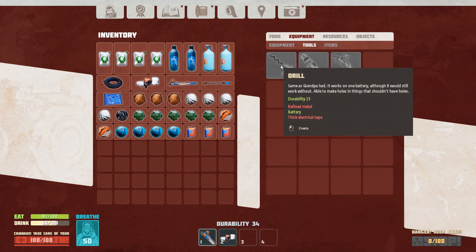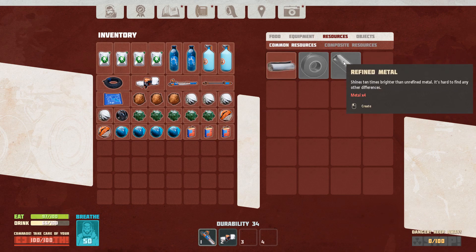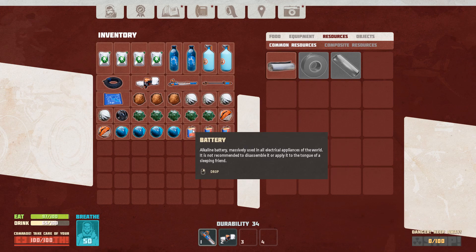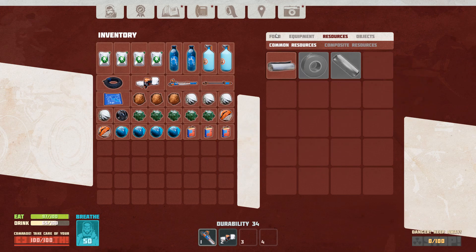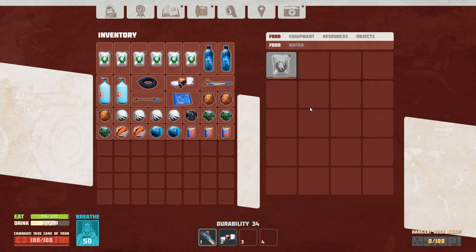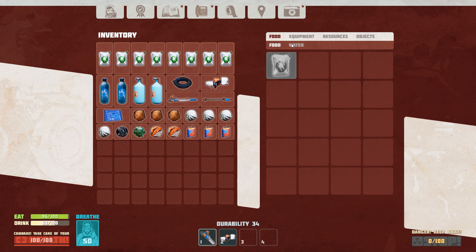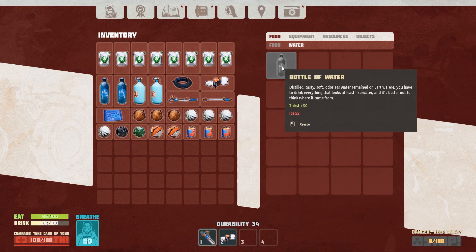We need a drill probably. Let's make refined metal - we only have two metal, that's lame. Let's make some food. We got plenty of food, we need water. Let's make as much food as we can. Okay I think it cost three. Yeah, we won't need food for a while - we got plenty now. Water is ice times two.